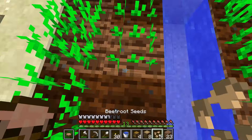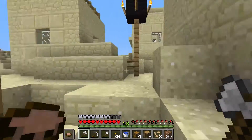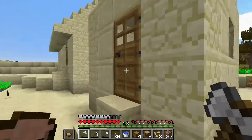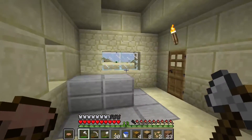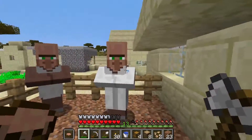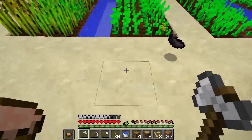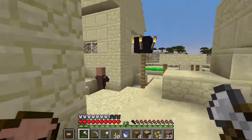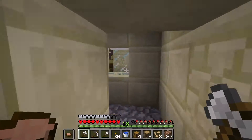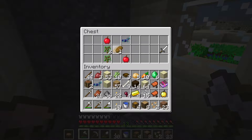Let's see if any of these villagers have any good trades. Toolsmith — no. No one in there. There are people in here though: a librarian with Feather Falling IV for 20 emeralds — that's not bad. And there is a blacksmith here — diamond horse armor again! What is this? Oh my goodness, that is pretty crazy.